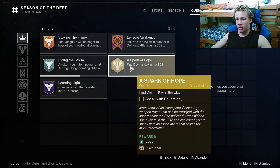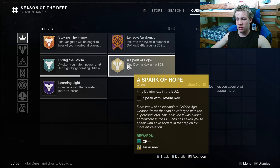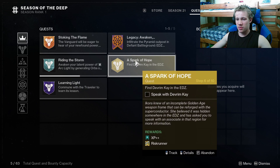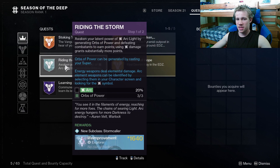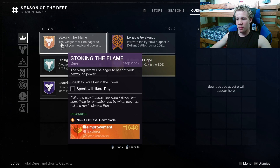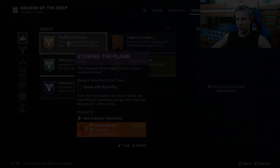You will also get A Spark of Hope, which is going to give you the Risk Runner and access to the EDZ. I would recommend doing this before completing your arc subclass as this is going to make that quest step a lot easier. But I would recommend getting solar right off the bat.